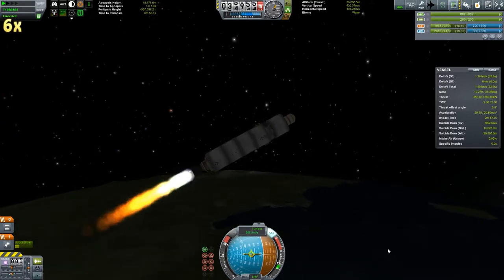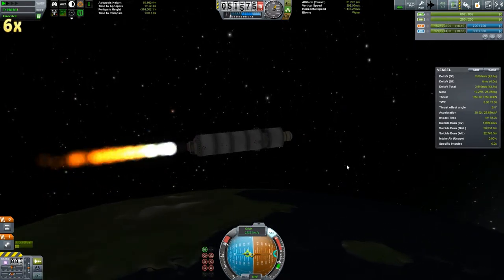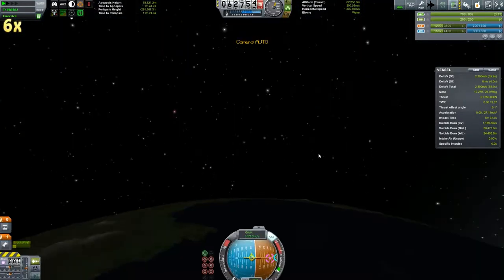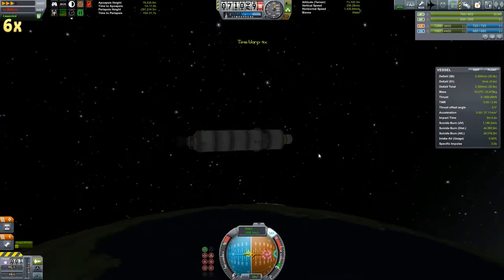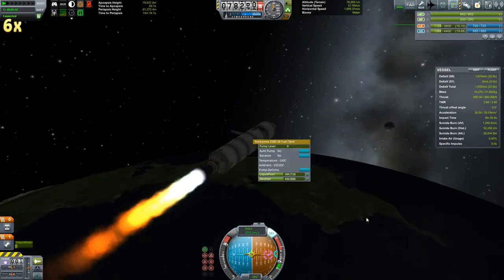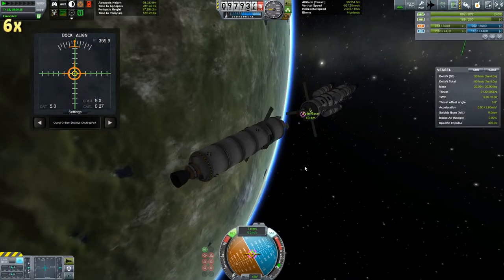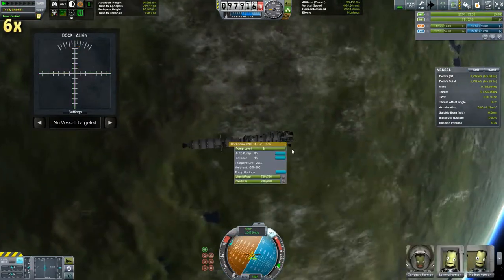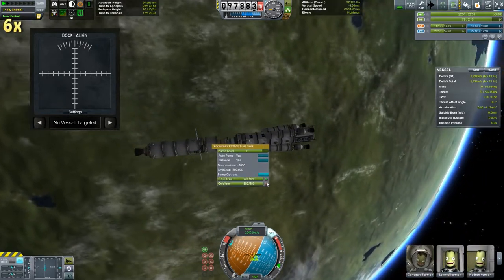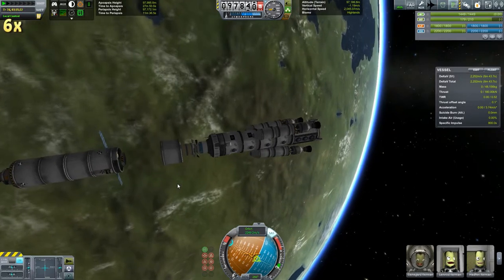So what we're going to do is launch this unmanned refueling craft. The idea being: the top tank will detach from this craft after it has docked to the station, and that'll give the station some more refueling capacity. Then the tank below the SAS module will also have some fuel to finish topping off the station tanks. That way, we should definitely have enough Delta V to do whatever I want to do with the station, and we can send it off on its way.